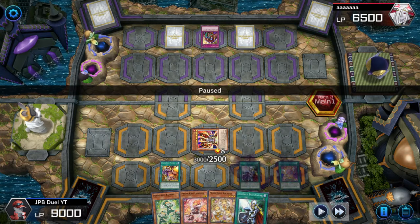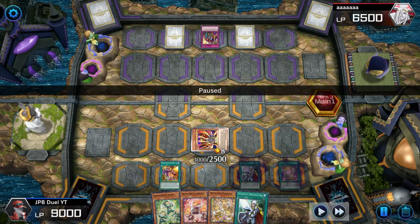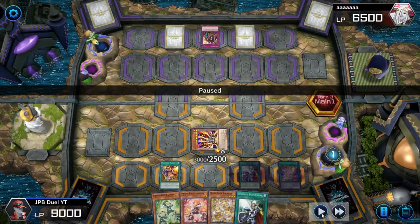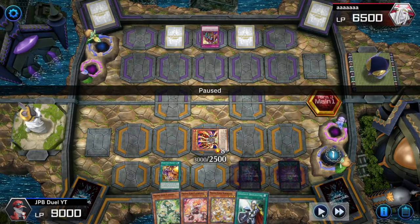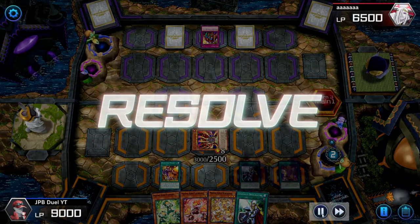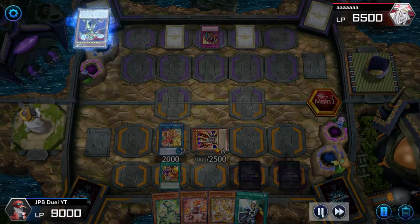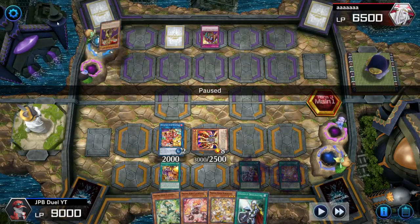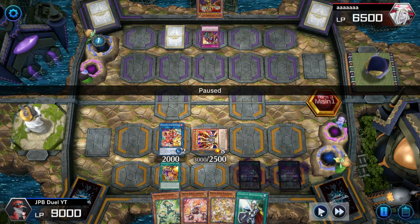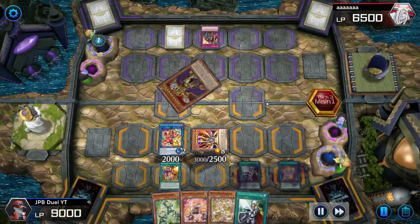That's one special summon — I draw into a Lamp Seize off of that. Now I do my graveyard activations of my big Prank-Kids boss monsters. I chain link: chain link one Butler targeting my Bow Wow Bark for special summoning, chain link two my Roaster targeting the Butler to recycle Butler back into the extra deck. Butler goes back into my extra deck, Bow Wow Bark comes back on the field. He activates the Golden Lord from his graveyard, targets the Conquistador, pops the Conquistador, and specials out the Golden Lord with 3500 attack onto the field in attack position.